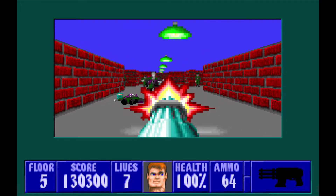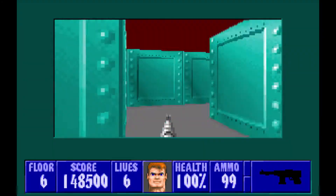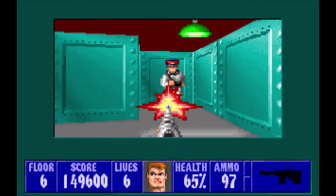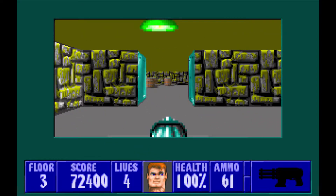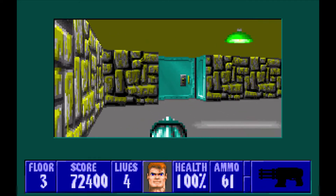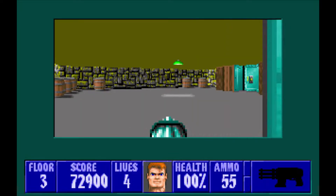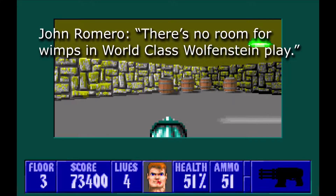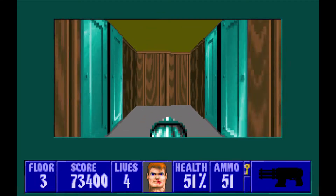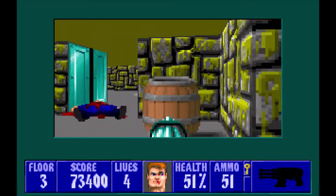Wolfenstein 3D is at its most fun when you can full-auto unload into a group of Nazis, but the game lacks the tools to create varied situations like that. The last levels use mazes to try to make navigation more interesting, but mostly the game just stages traps. This makes the optimal strategy playing around doors — peek your head in, duck back out, then wait for the Nazis to line themselves up. It's a game about patience and pre-firing angles, because showdowns with enemies at close range too easily get you killed. Good players will tell you that running and gunning is the optimal way to play, but the game doesn't do a great job of pushing that experience onto the novice.